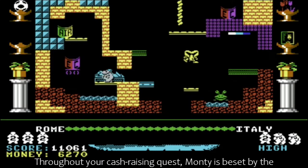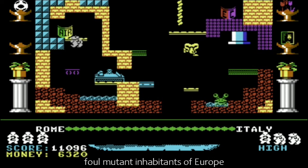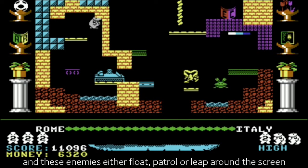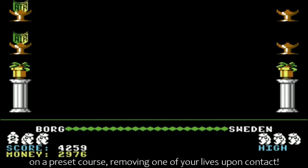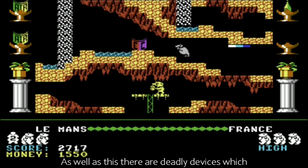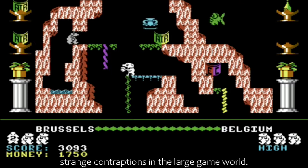Throughout your cash-raising quest, Monty is beset by the foul mutant inhabitants of Europe, and these enemies either float, patrol, or leap around the screen on a pre-set course, removing one of your lives upon contact. As well as this, there are deadly devices which pound up and down randomly, amongst many other strange contraptions in the large game world.